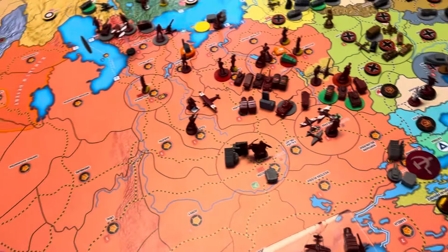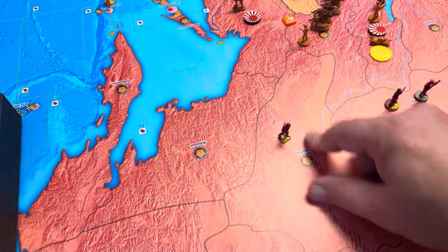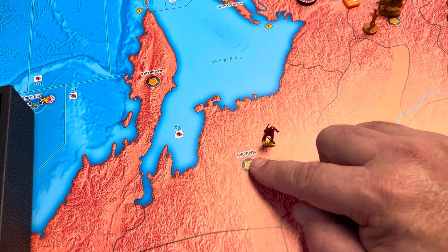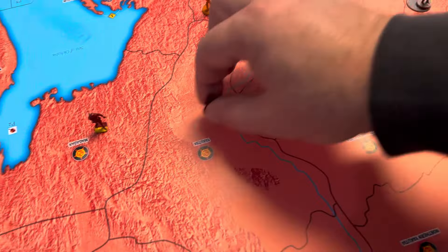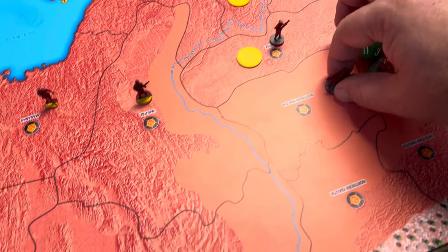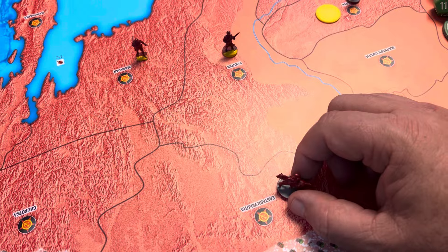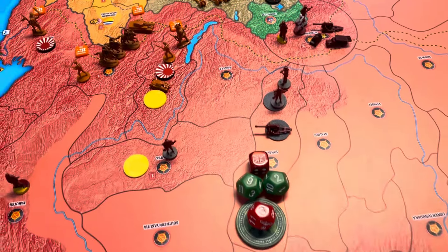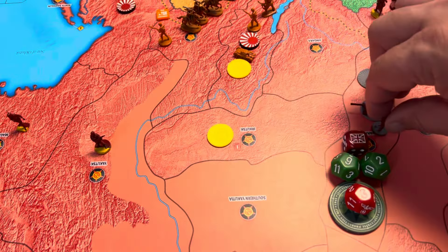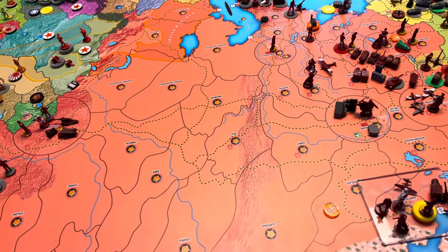We've got one infantry which will move into Lepeski from Moscow, and we'll leave one in Moscow. Over here, we're going to have a militia from Yakutsk move over to Magadan, one from Irkutsk move over to Yakutsk, one from Vanivara over to Irkutsk. The cavalry from southern Yakutia will go over to eastern Yakutia. We're going to leave our guys here like they are. The infantry from Irkutsk will move over to Vanivara. I think that's pretty much it — we've got no other movements.